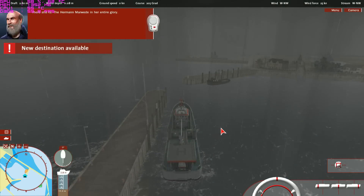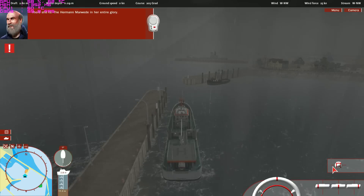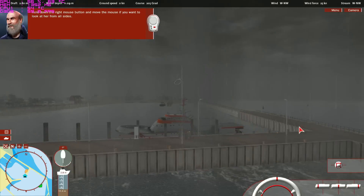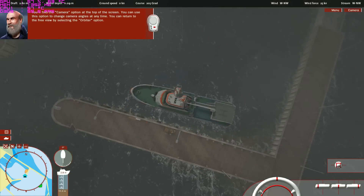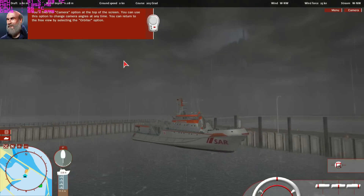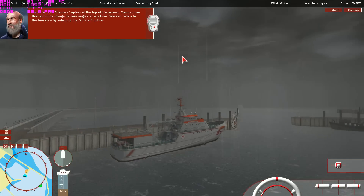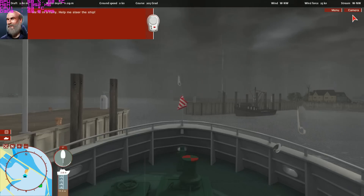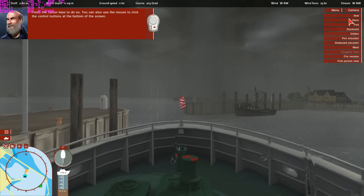Okay. There she is — the Herman Marvita in her entire glory. Hold down the right mouse button and move the mouse if you want to look at her from all sides. You'll find the camera option at the top of the screen. You can use this option to change camera angles at any time. You can return to the free view by selecting the orbiter option. We're in a hurry — help me steer the ship. Press the cursor keys to do so.